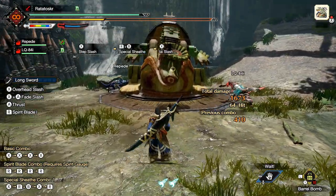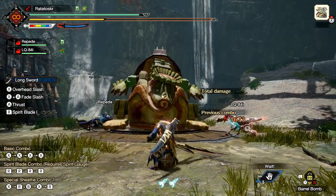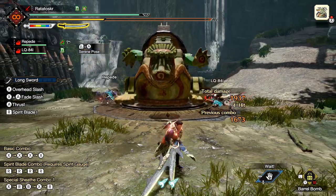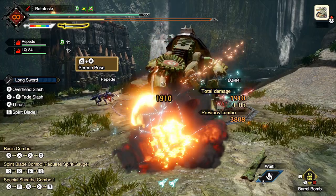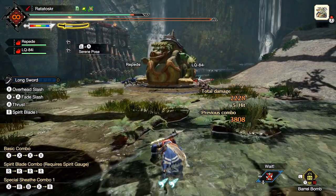Number six. You can use small Barrel Bombs to activate Serene Pose. With this, you can take advantage of the double damage sleeping monsters take to do a powerful wake-up. In some ways it's even better than the Greatsword wake-up, since it's much easier to do and will always hit the monster first, even if there are Barrel Bombs in front of it.